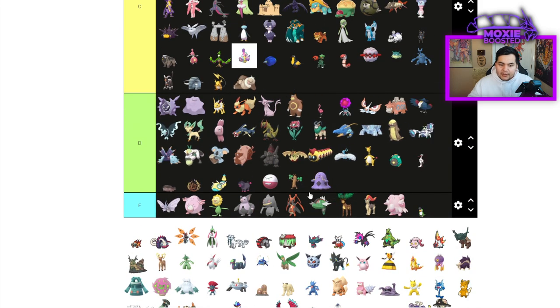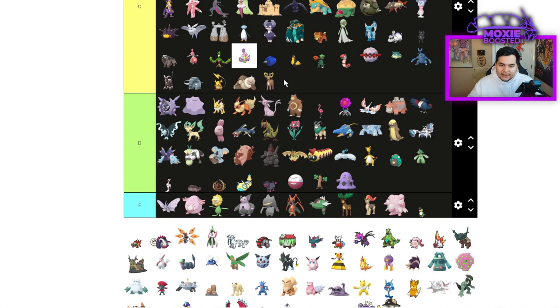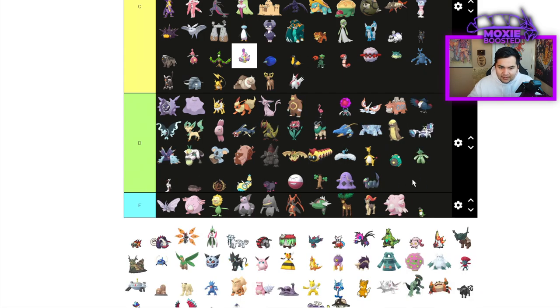Swallow is D tier — doesn't do anything notable. Cacturne is the same deal. Intimidate mon with Trick Room and Skill Swap — C tier. Zangoose — sure, C tier. Seviper is D tier.